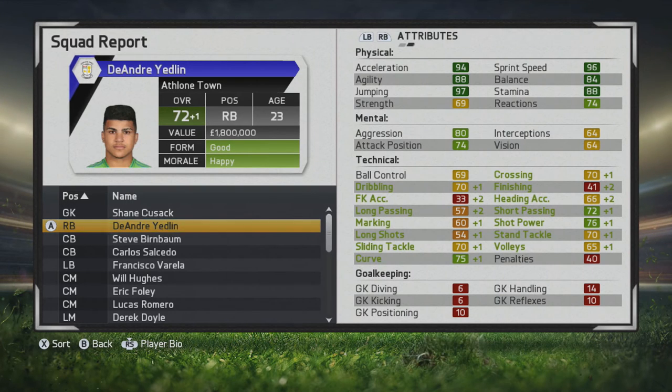At the end of the third season he's up to a 72. You can see his crossing has definitely improved a bit and his tackle stats are really good, but the marking in general is pretty poor. He's definitely not a very good defensive right back — not very strong defensively.